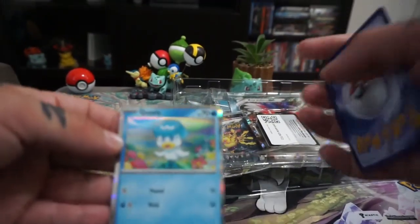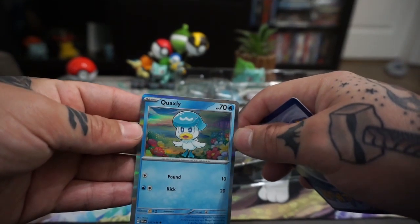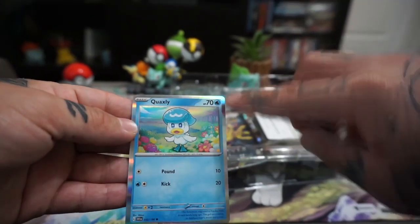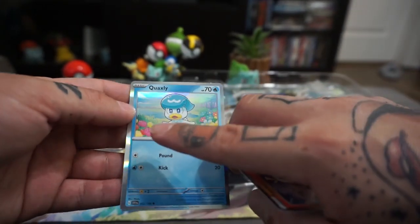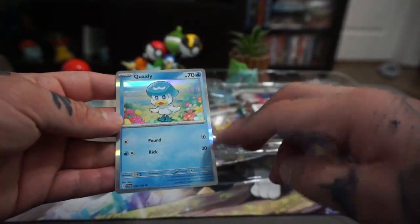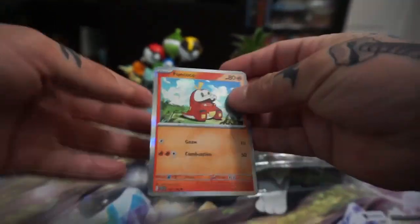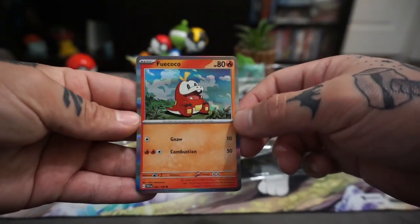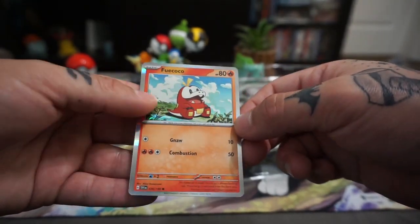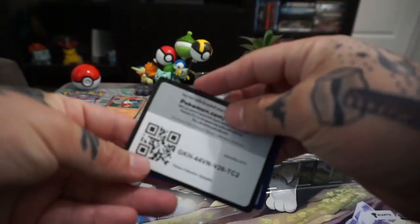A beautiful card here — look at the background, man. I know these are old, you guys have been seeing these, but this is my first with the new silver border. It's pretty cool because they changed the holo, so that's pretty cool. But I'm not a fan of it — I would prefer the holo ones. It would be cool if they did it on just a couple of cards like this one. These are beautiful cards, I love the background on all of them. Here's the code for the promo cards.